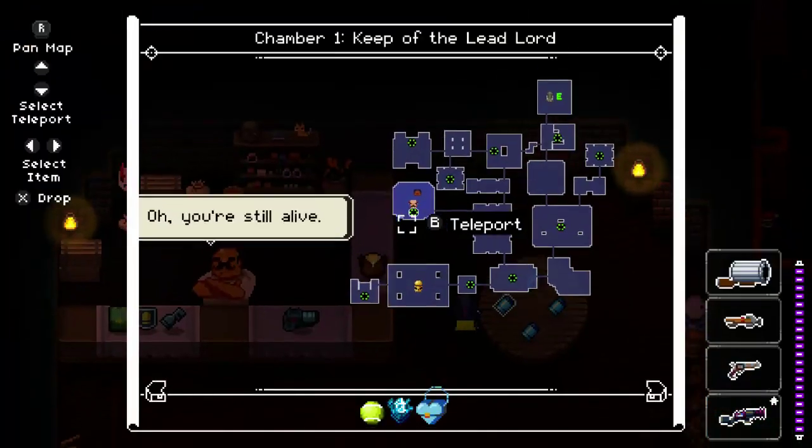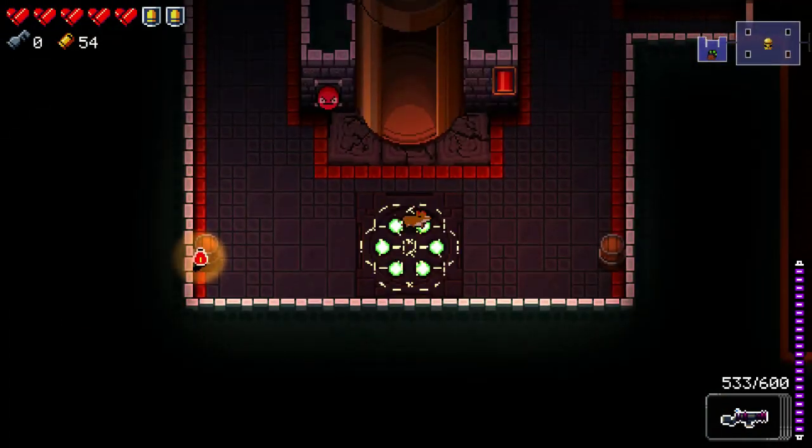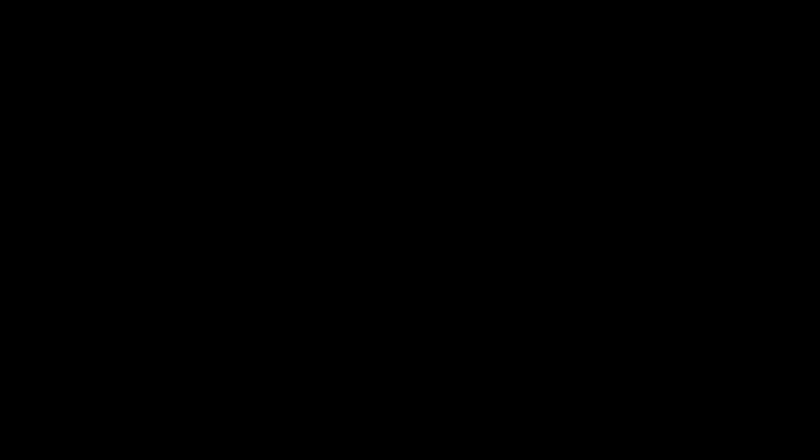Oh, this one looks like it, even though it's a fireplace room. Yeah, you hear it. And... no secret room. Alright. Get out of here. Lots of health, lots of armor, lots of gun. Oh, please don't lose 12 health on the second floor.